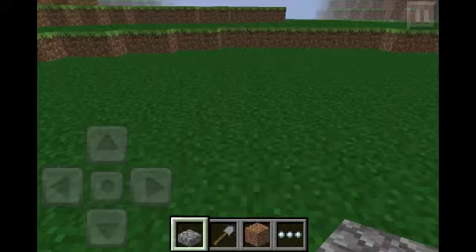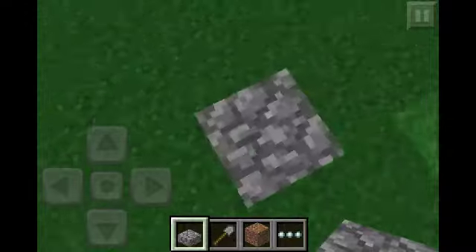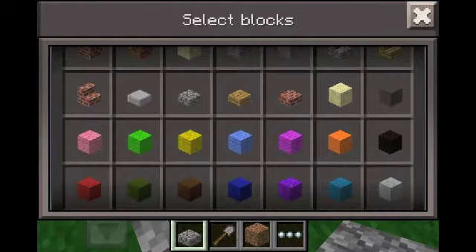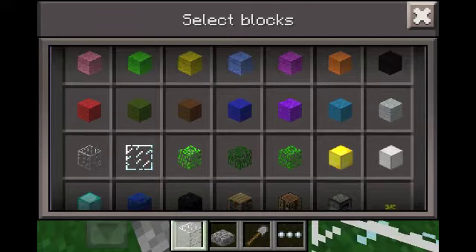We have this new item: the cobblestone slab. Originally you only had the stone slab, the wooden slab, and the brick slab. The wools are the same.